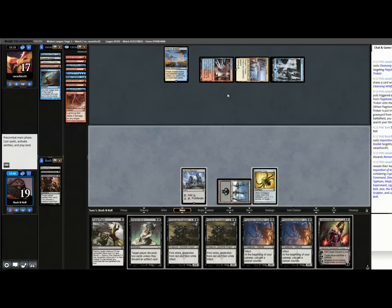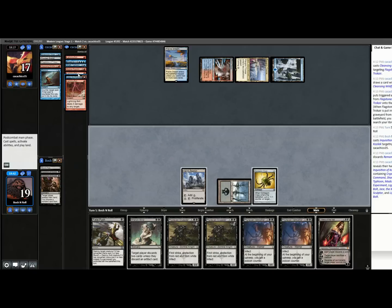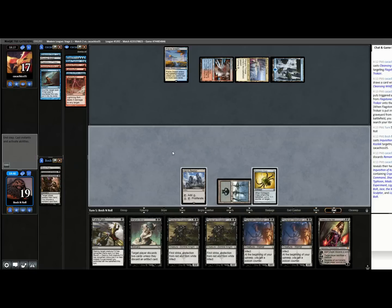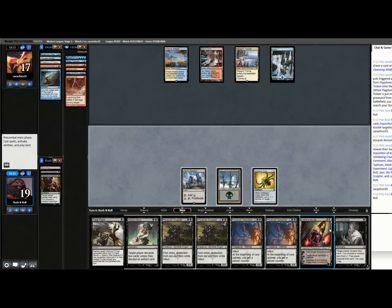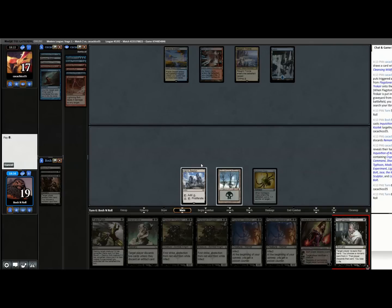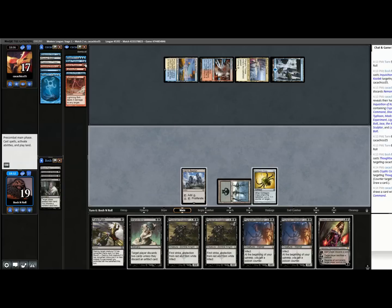Missing these land drops — bad times. Let's just keep this going; this should bait the Cryptic, because this Thoughtseize can just take the Cryptic. So they might as well cast it — don't give me a choice where to take Cryptic or not when you could just put the Cryptic on the stack and have it cantrip. This really sucks — we were so set up to just proliferate this deck out and we're just not doing that.